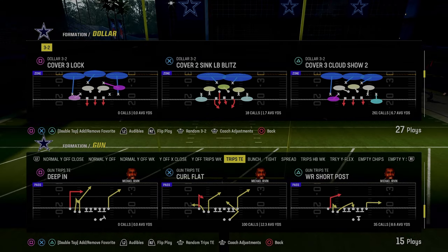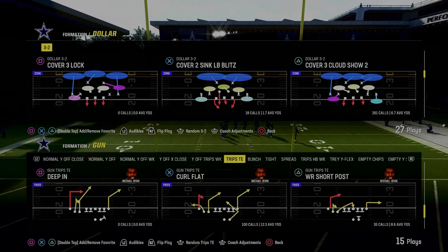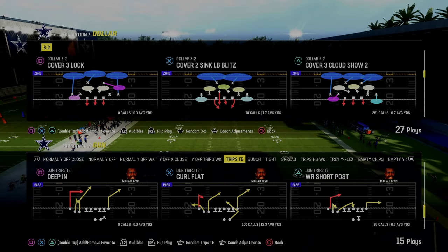In today's video, we're going to be covering how to stop trips tight end in Madden 24. We're going to be showing you a great little coverage defense out of the dollar 1-3-2 in the Chiefs defensive playbook.